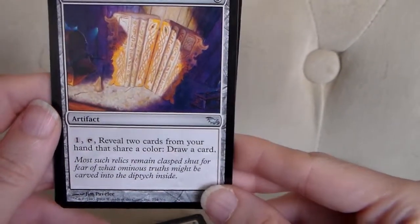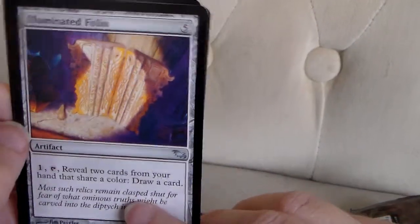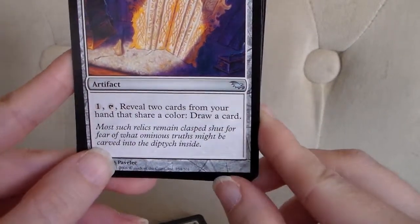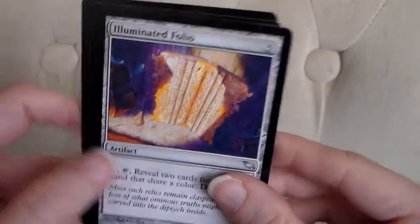Illuminated Folio — very nice, I like this artwork. Five mana of any color to cast this artifact, and by tapping and paying one mana, you can reveal two cards from your hand that share a color, and then draw a card.